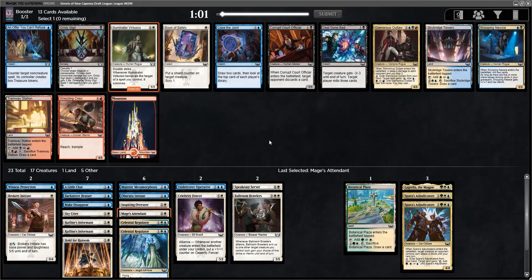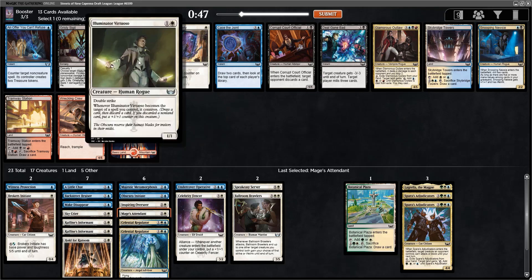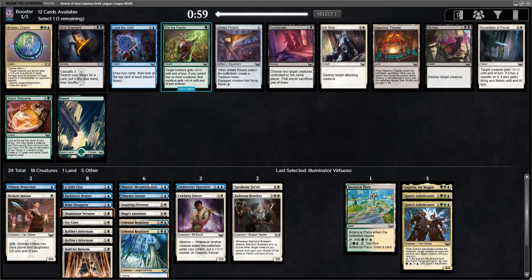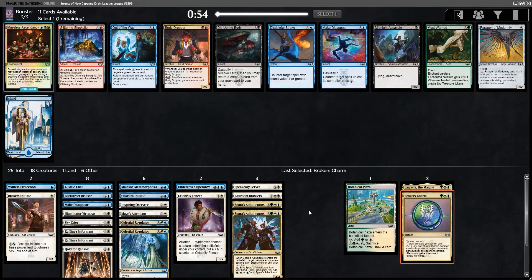We picked up an Illuminator Virtuoso — another pretty solid one. I don't quite have the ways to target it that really make it worth it, but we don't really need the Skybridge Towers or Boon of Safety right now, so we'd rather take this and see if we can get those ways. I'll take the Broker's Charm now — that's too good, and we're only losing out on Kill Shot and Revelation of Power, which are just much worse. So maybe I just need to start taking all of the green fixing I can see.